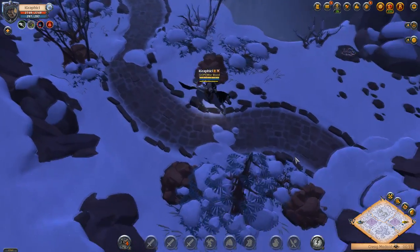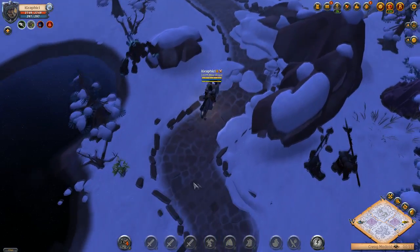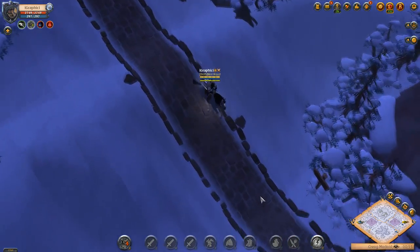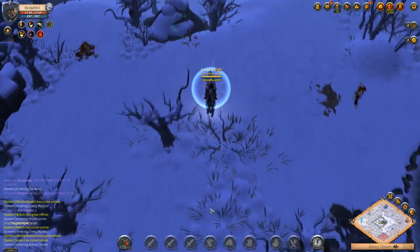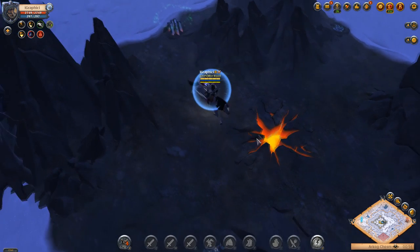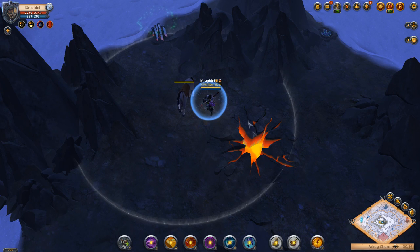These hellgates are kind of all closed, so we'll go over the build once we get to one and have a chance to wait for the spawn. There's one over here in Archag Chasm that usually isn't taken as much. Nobody's there, which is good. I like to get off my horse and just wait beside it — if someone comes and you're not ready, you just jump back on your horse.